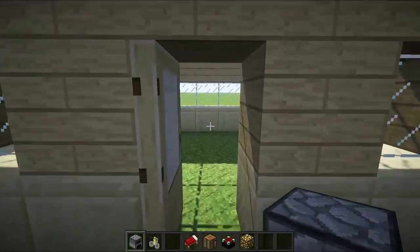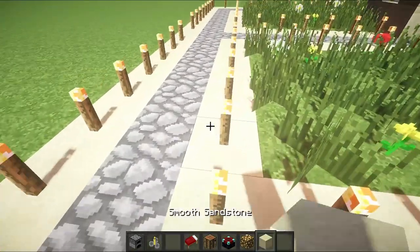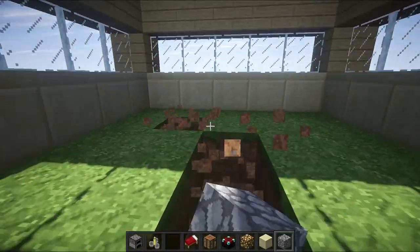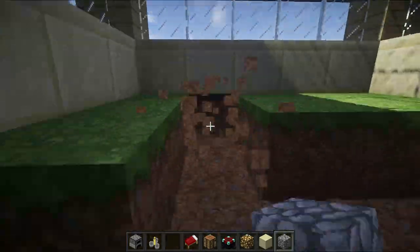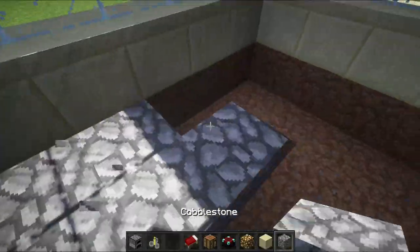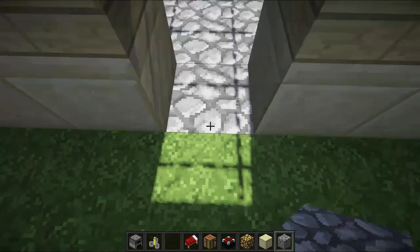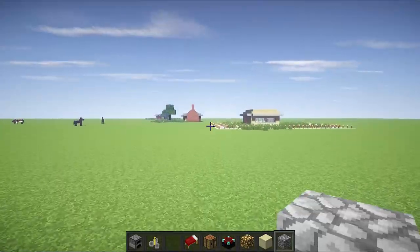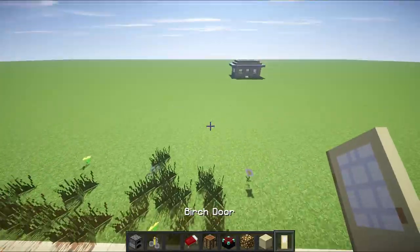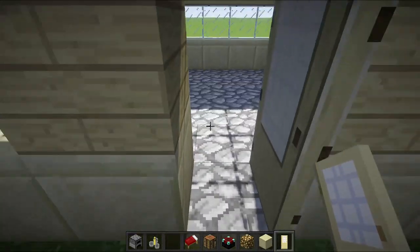So what you want to do for your interior: first thing, I'm going to grab myself some cobblestone for the flooring and just bust out all the flooring. Once you do that, you want to replace your door, so let me grab the door real quick. Run back all the way here and place your door on the inside like this.